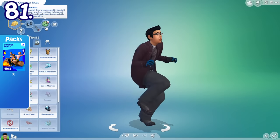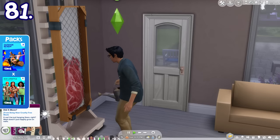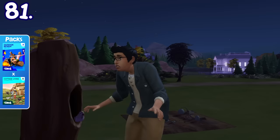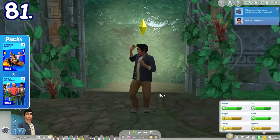Sims with the squeamish trait can be disgusted by stuff from other packs, like the insect farm, meals made out of bugs, the meat wall plant, using the dumpster, the cat litter box, having bird flocks poop on them, cleaning the animal shed, seeing mice from City Living, the dirty woohoo bush, some bugs in the jungle, and more.